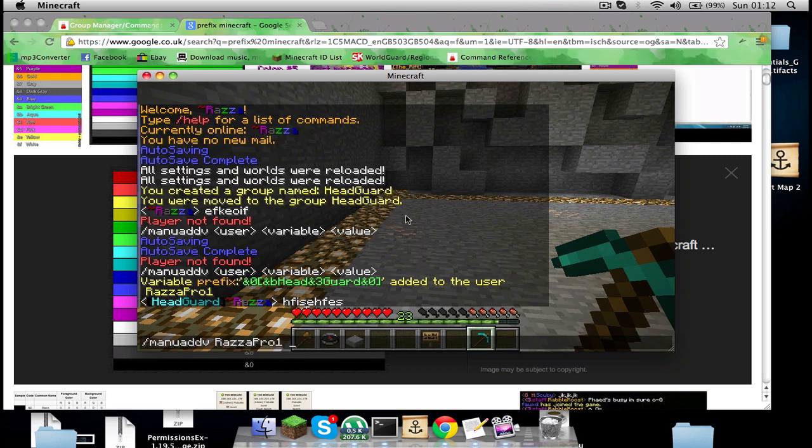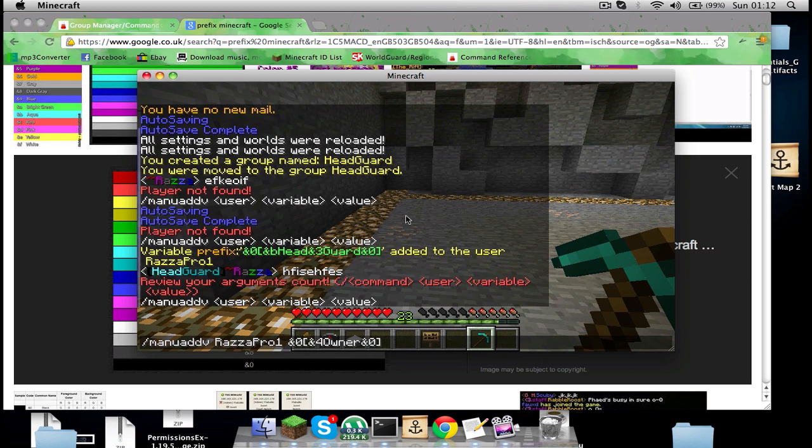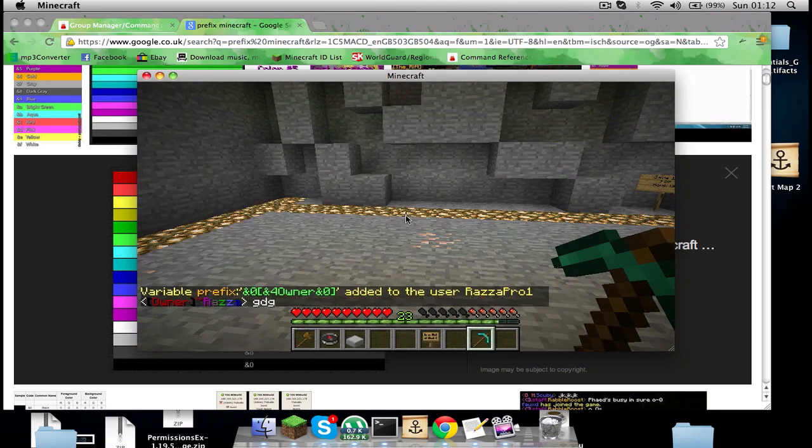I'm going to do it with one — the owner. I want to tackle that again with red. Why is it not working again? Oh yeah — and there you are. You can chat and I think I might have to change group.